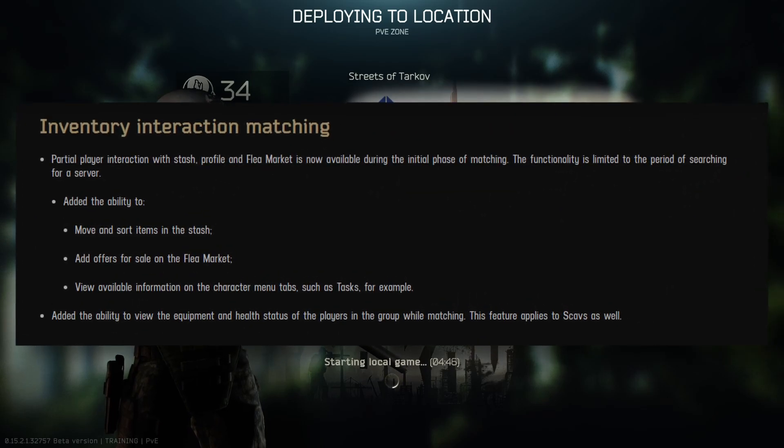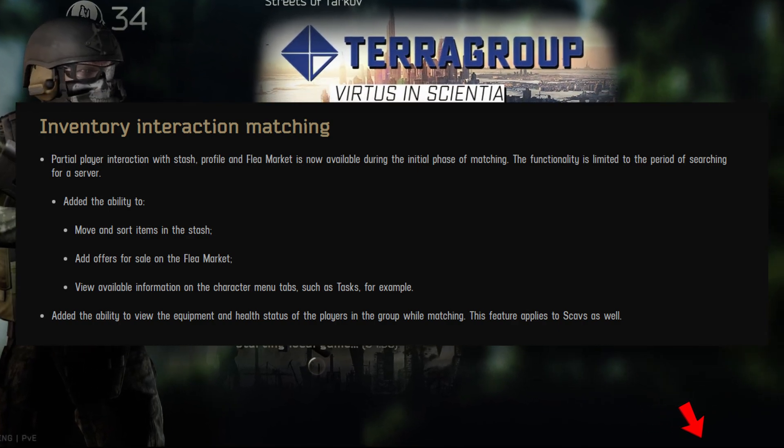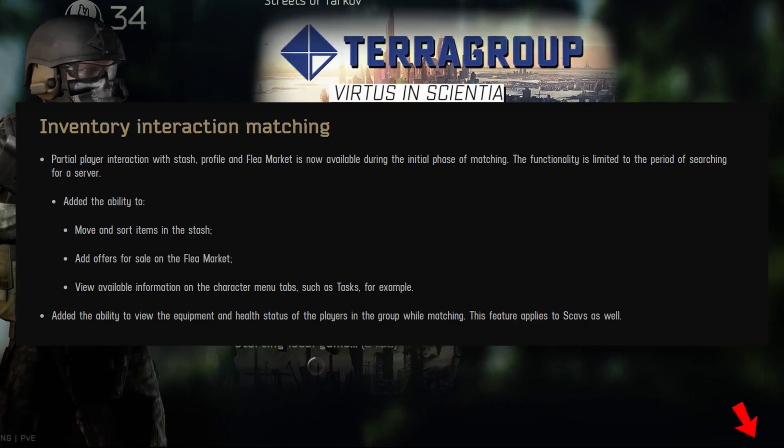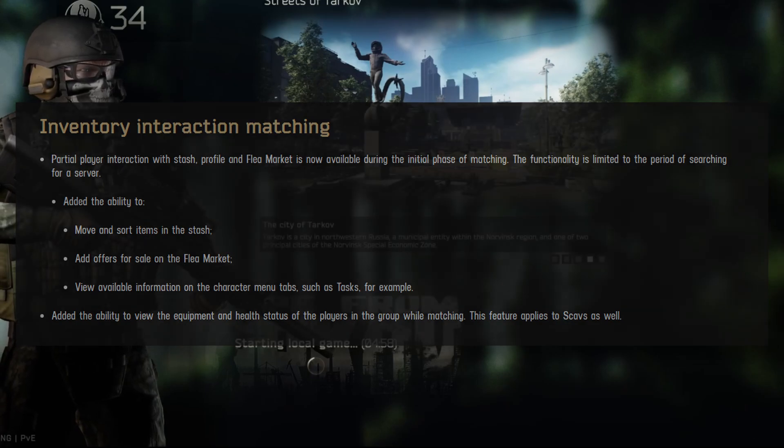First is that with this update you can finally manage your stash and flea while you're waiting for your raid to load. There would be a button — I assume in the lower right corner like we all used to in the pre-raid screens — since this would be the most logical option instead of creating some kind of fancy massive UI.